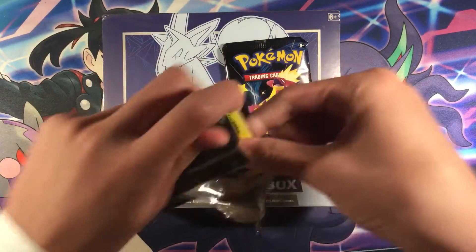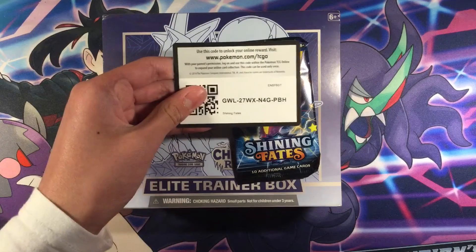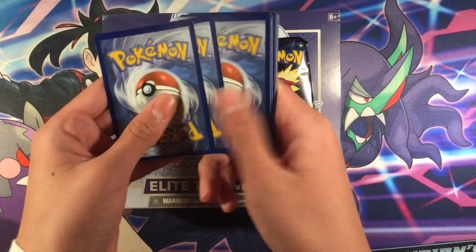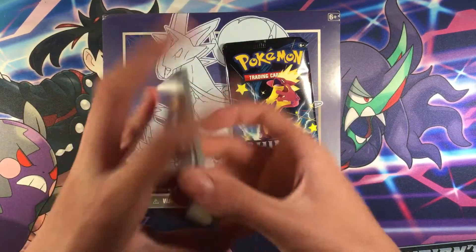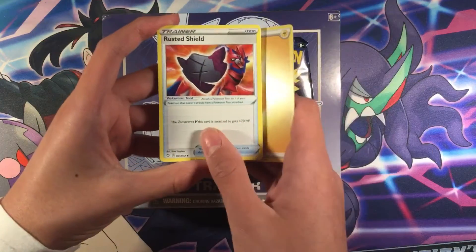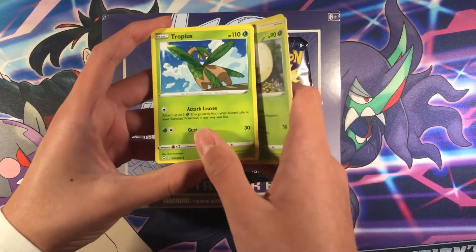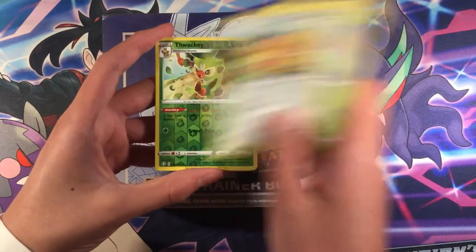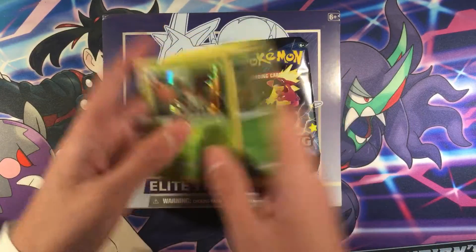For the first pack, here's the code. For the front, we have ElectroNegy, Rusted Shield, Eldagoss, Morpeko, Blitzlow, Nickit, Katnia, Thaki, and Decidueye Holographic.